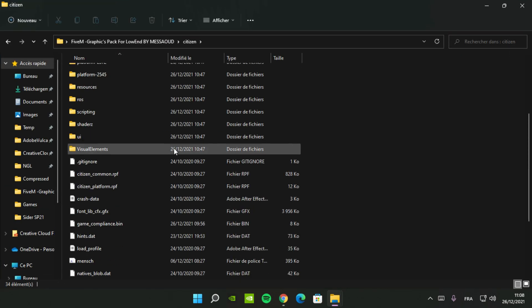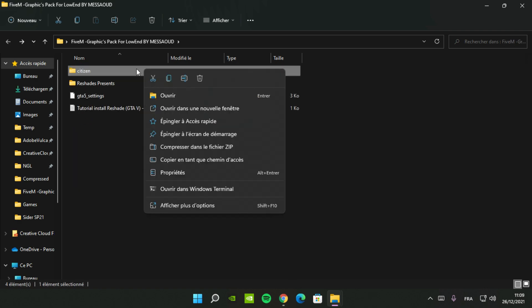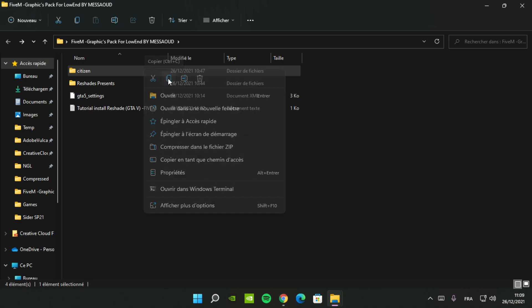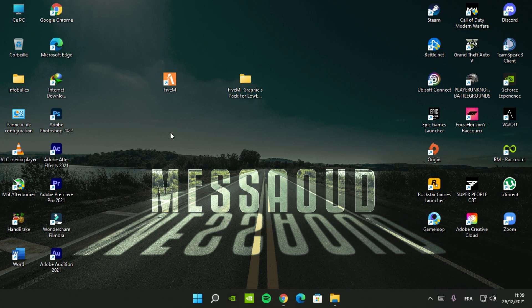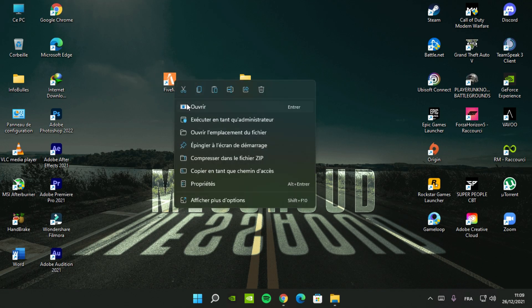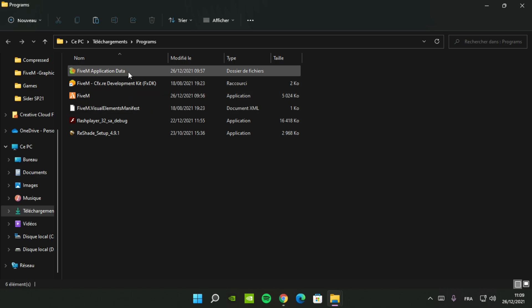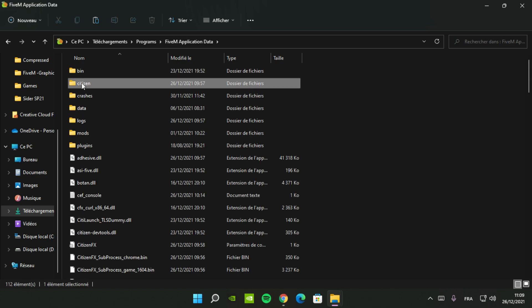First, open the link in the description and download the file. Open the folder graphics pack, copy the folder citizen. Go to the 5M icon and open the file location. After that, click on 5M application data, go to the citizen folder and delete the old citizen.